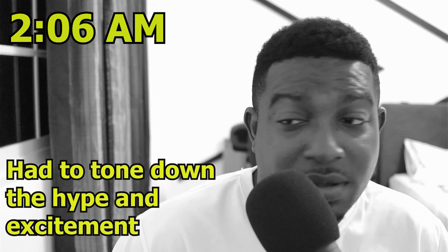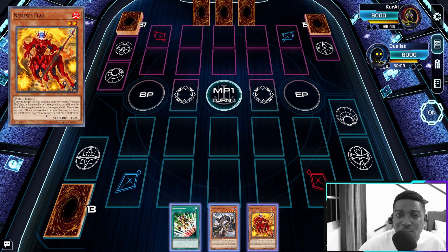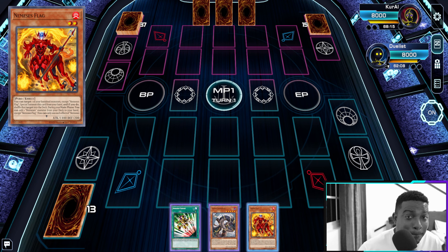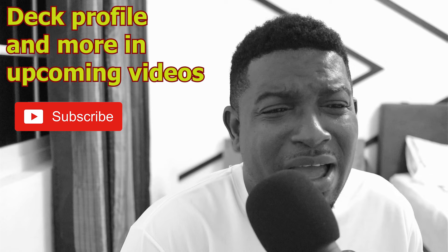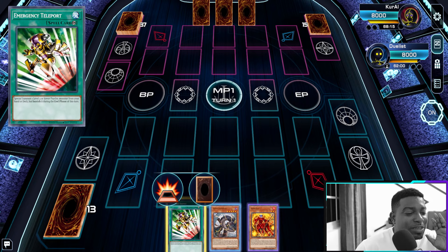Mutants might just be the best budget deck in Yu-Gi-Oh right now. It's 2 AM and it's too flexy to not drop this video. This deck can easily flex out both Protos and Colossus in one combo. This video is just to flex out one of the baddest anti-meta combos this deck now has in its arsenal.